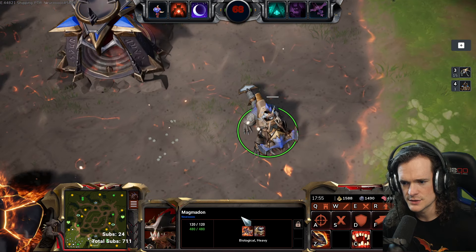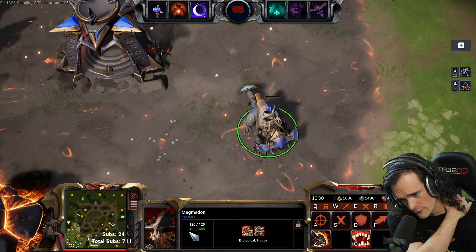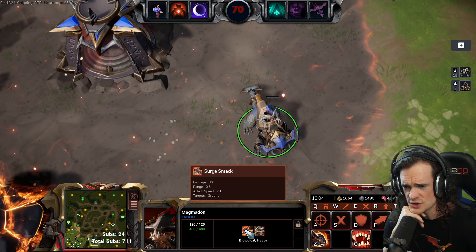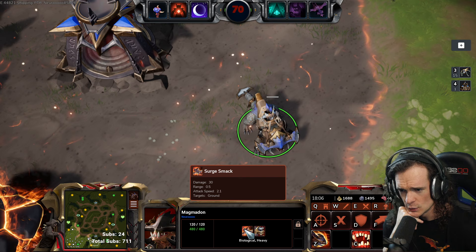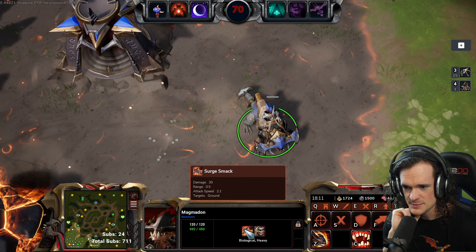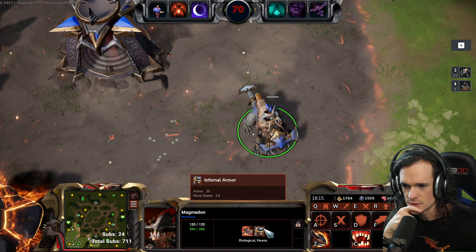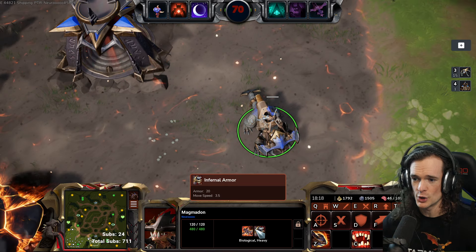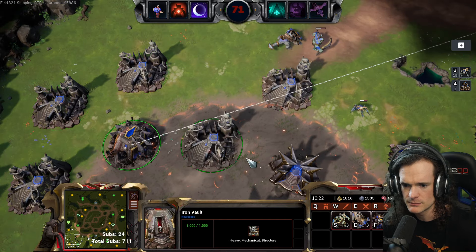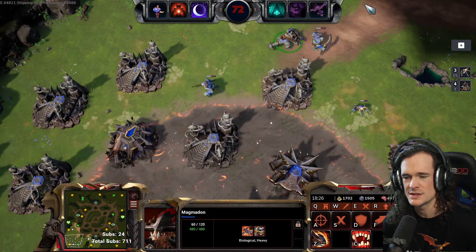This guy has a lot of health — 120 white health, 480 regular health. Their normal attack is Surge Smack, which does 30 damage, 0.5 range, so it's a short range attack. Attack speed is 2.1 so it's a pretty slow attack, and it targets ground. Infernal armor: 20 armor, and 3.5 move speed. What does a Brute have? He's got 10 armor, so these have double the armor of a Brute.